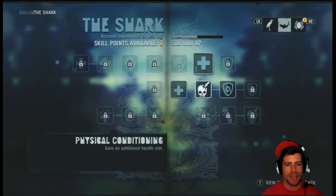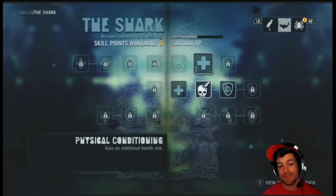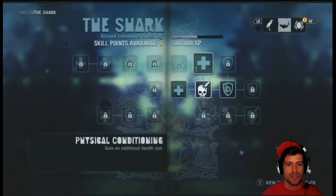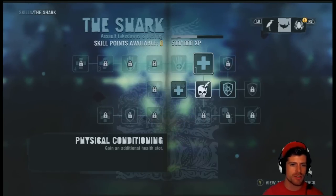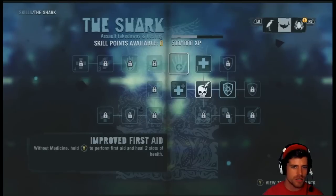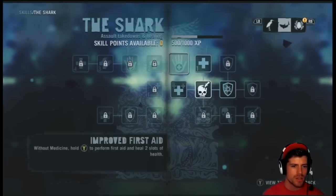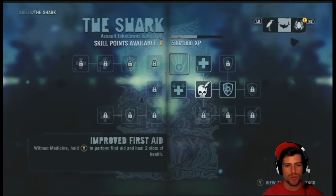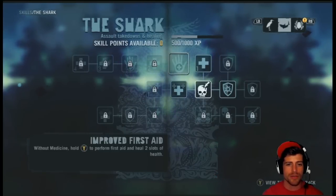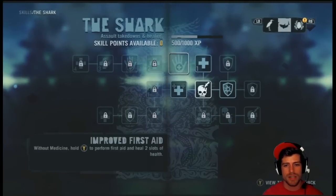Physical conditioning: gain an additional health slot. Not bad. So we can build out from those areas. Improve first aid: hold and perform first aid to heal two slots of health. We definitely need to get that one as soon as possible. That was an important one.